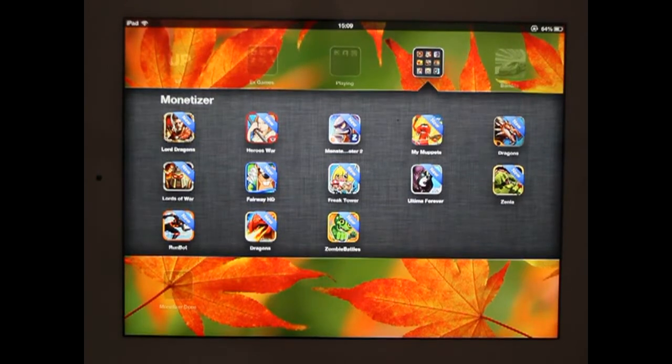Hello and welcome to PocketGamer.biz's monetiser video feature. This is where we play the first five minutes or so of new free-to-play games and look at the user experience flow, how the monetising economy works, and how developers are looking to encourage and incentivise people to start spending money or signing up with Facebook. The game we're going to look at now is Freak Tower, which is interesting if only because it's from Japanese developer Gung Ho, which has had a very good last 12 months with Puzzle & Dragons - the top grossing game in the world at the moment, vying up there with Clash of Clans and Candy Crush Saga.